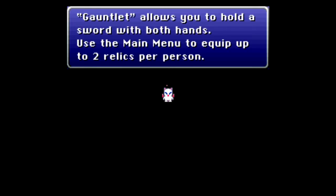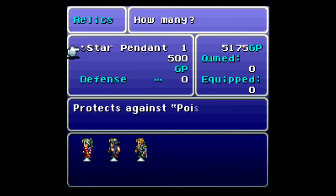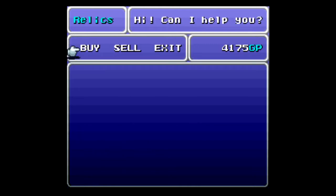Here we get a little brief description of a couple of the accessories in the game, but I'll go over those when we get them. We want to buy Sprint Shoes — they allow us to double our walking speed on the world map and in dungeons, so that's very nice. Goggles protect you against dark or blind. Jewel Ring protects against blind and petrify. Star Pendant protects against poison — we want to pick up two of those. And True Knight protects members who are low on HP — it's basically the cover command from Final Fantasy 4 and 5, but it only works if somebody's in critical condition, so you've got to keep that in mind.